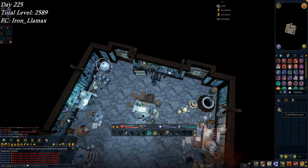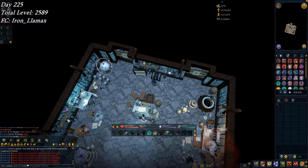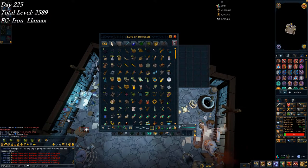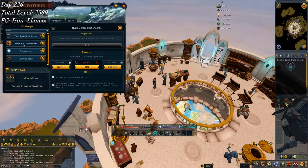I may as well go ahead and use these black pearls — my bank is starting to get quite full. I'll throw them onto herblore, and there's 36k bonus XP each. I have to wait till tomorrow to use the other two, but it'll be like 100k bonus XP in herblore. On to day 226.